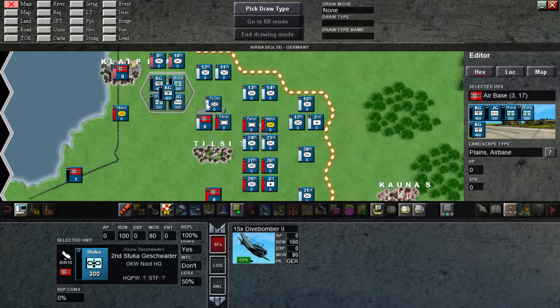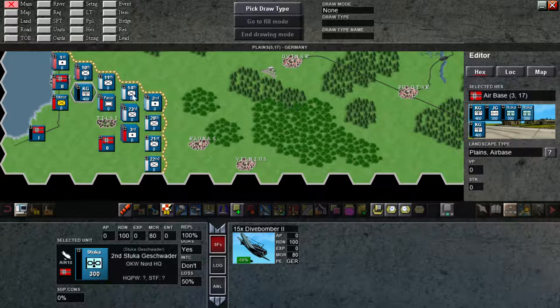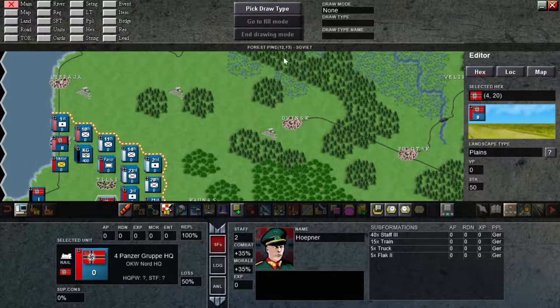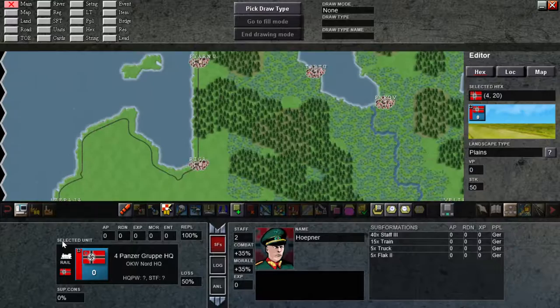We are pretty much done with the German order of battle. I will probably do the Russian order of battle off camera. You can see that I spread them out nicely to cover the whole border, with one being the exploitation army to punch through once the main forces make holes — these are supposed to roll straight into Leningrad if possible.